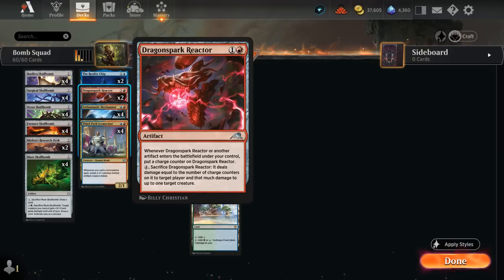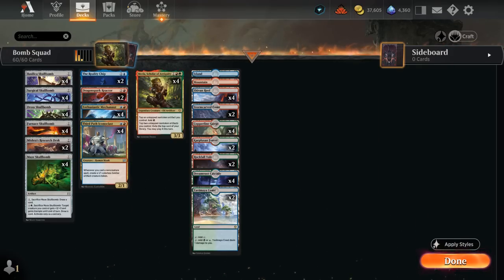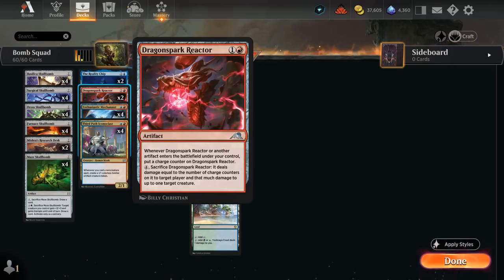We also have two copies of the Dragonspark Reactor, which is our main win condition alongside Iconoclast. The Reactor picks up a charge counter whenever an artifact enters the battlefield under our control, so not only do those Skull Bombs give the Reactor an extra charge counter, but hopefully we also have an Iconoclast in play making 1/1 soldiers for each Skull Bomb we play. Those will quickly add up to present a lethal Reactor, which can be sacrificed to deal damage to an opposing creature and an opposing player at the same time.